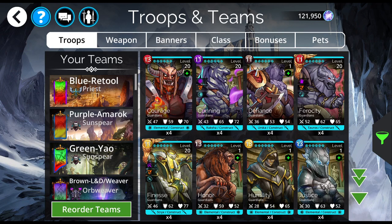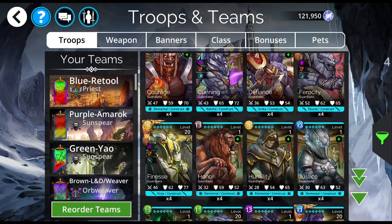That means when you're opening Guild Chests, you're getting more of the cards that you really want to get. So having 4 copies of each of these, you definitely want to do.